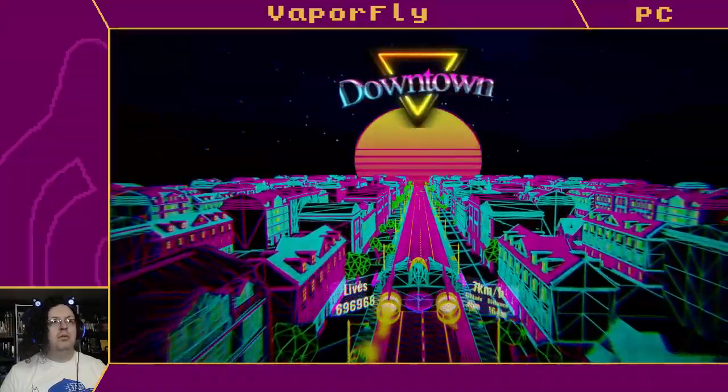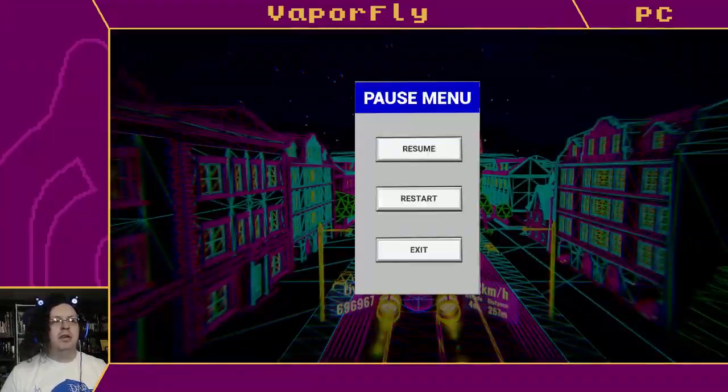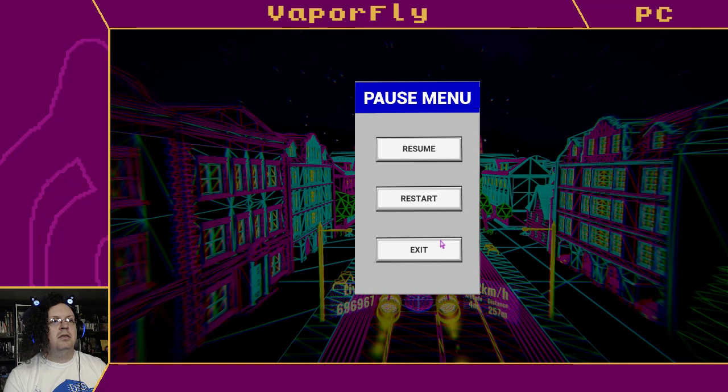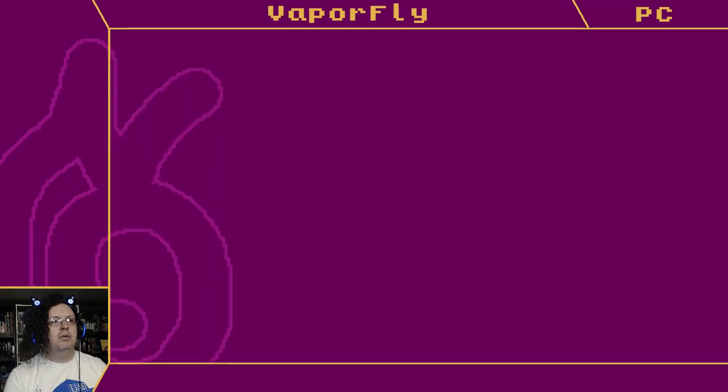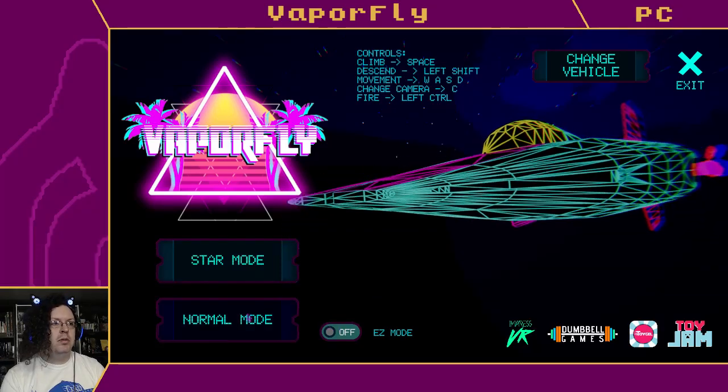Oh, don't fly into enemies! Easy mode is just a ton of lives. Oops, apparently exit goes all the way out - that's a full-on exit, I apologize. I do appreciate the 696969 lives. Let's pop back into easy mode.